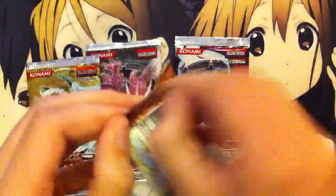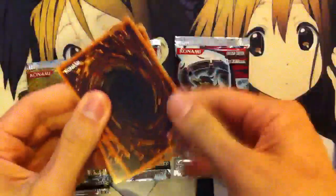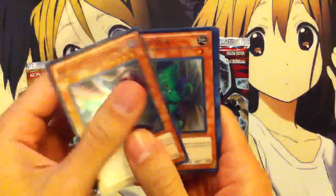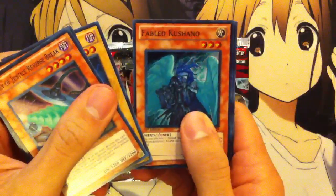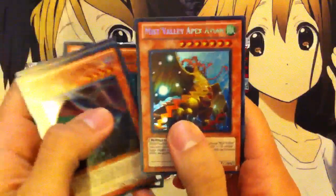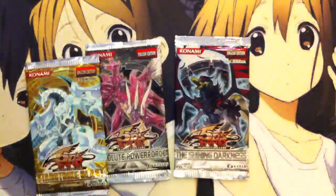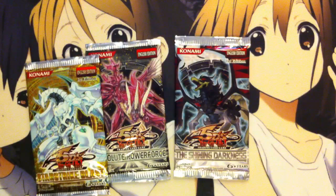I think we'll go ahead and start with the Hidden Arsenal 2. The secret is behind — Nature of Vein, Ally Mine, Fable Kushano, and the rare is a Mist Valley Apex Avion. I think I've actually seen this card used in a few ninja decks. For people who don't want to use the Morgue — I'd prefer Morgue over that card though.